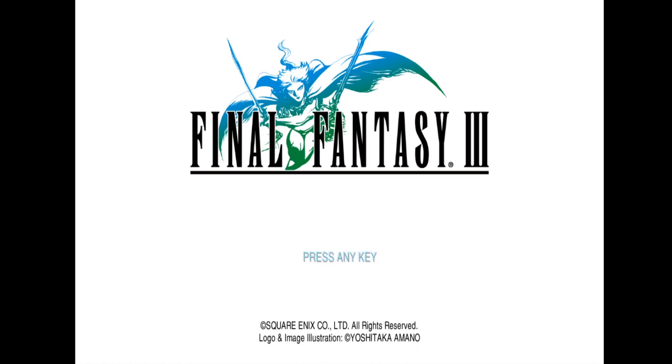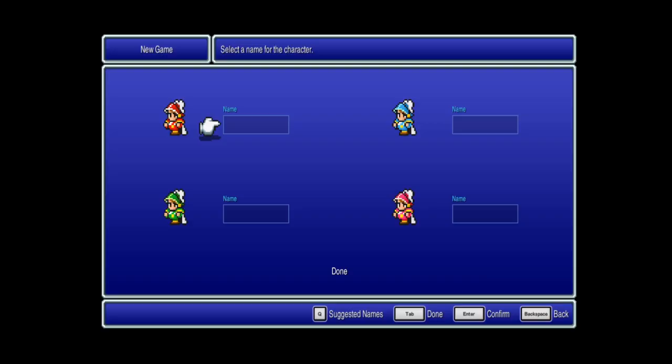For now let's just get started. Right off the bat we'll name our four characters, who are in the default class the Onion Knight — yes, that is the name of the starting class — unlike in the DS version where it's the Freelancer.